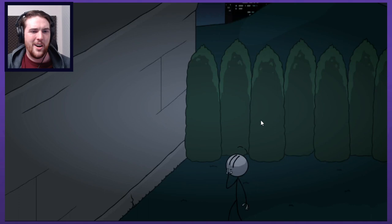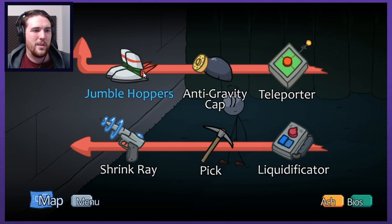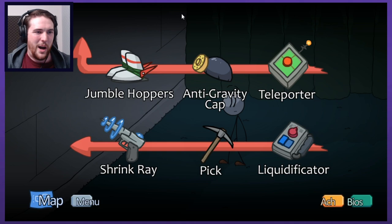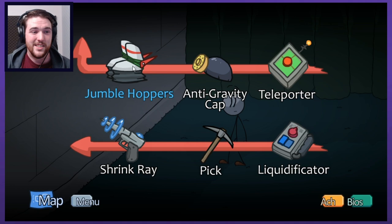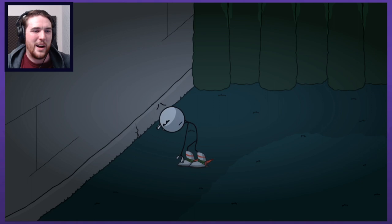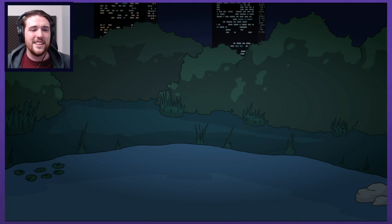We're gonna go sneak in, keep things calm and quiet to begin with - we don't want to be alerting anyone. You have upward options. I like the accordion style jumble hopper - I don't know why it's called that. Anti-gravity cap, teleporter of course, shrink ray, pick, and liquidificator which looks like another gadget game style thing. This one I haven't played in like three years, so I don't actually remember how any of this goes. I'll have approximate guesses of how it might all go.